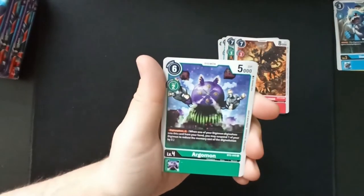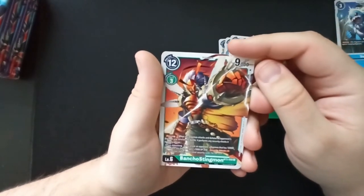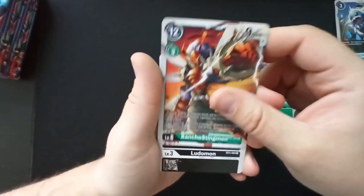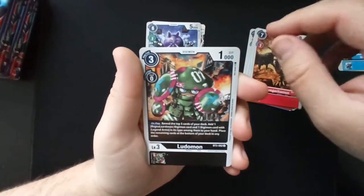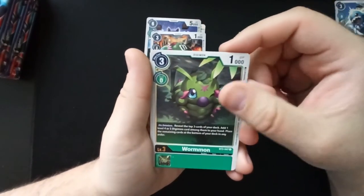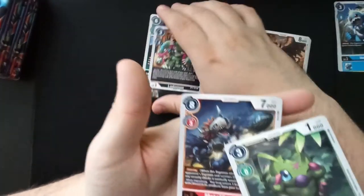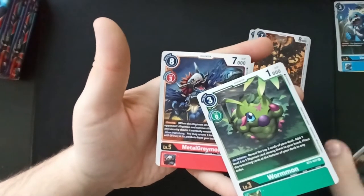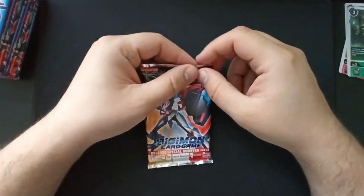Argomon — a different version. Ooh, Bancho Stingmon! I know Stingmon, love Stingmon, but Bancho Stingmon I've never seen — love it. Ludomon — that looks very strange, love it. Wormmon — oh I love it so much, one of the greatest Digimon ever. MetalGreymon blue variety — that's pretty cool. And I'm not even mad we haven't gotten any super rares or secret rares yet because it's just the second pack and I don't have any of these cards yet.